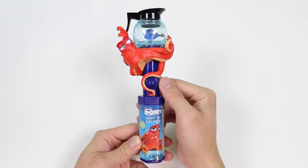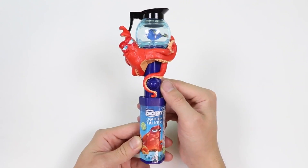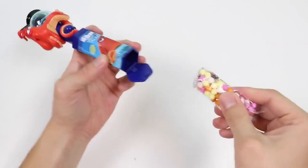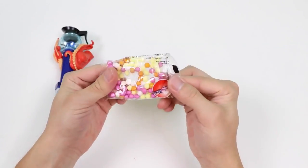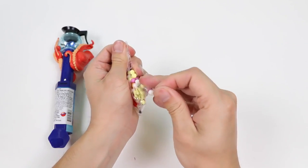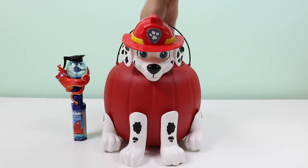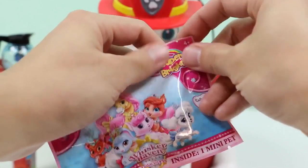Now let's take the candy out from inside the handle! Check out this big bag of candy — doesn't it look yummy? One surprise toy down, we still got a lot more! Hang in there Marshall! This time we got a Whisker Haven Tales of the Palace Pets blind bag!